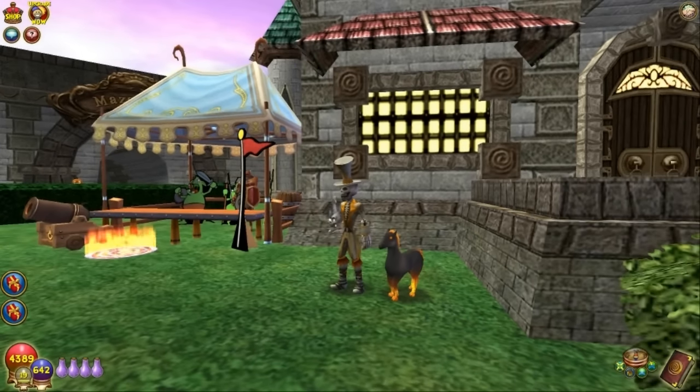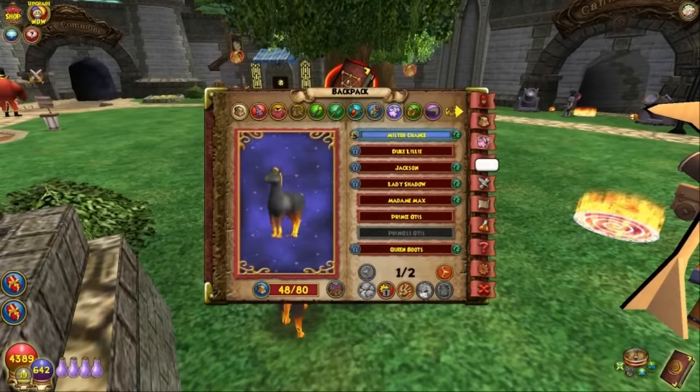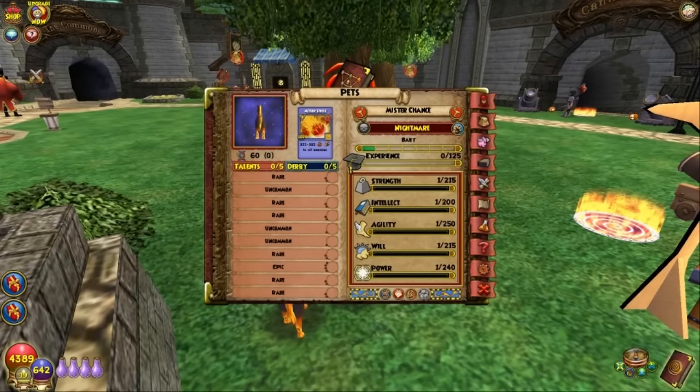This cute little pony — I like his coloration, but he still has that weird front leg thing that they do. They do it on the unicorn and all the horse pets. It's like the knee has been bent the wrong way. It looks kind of odd.